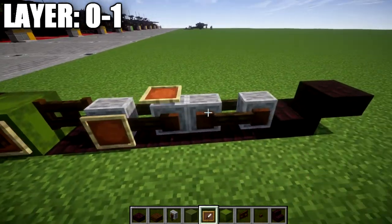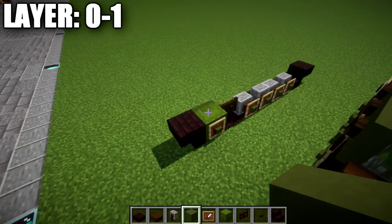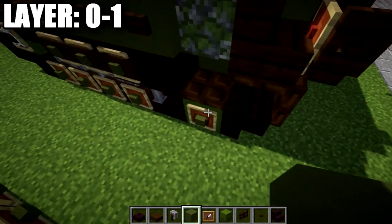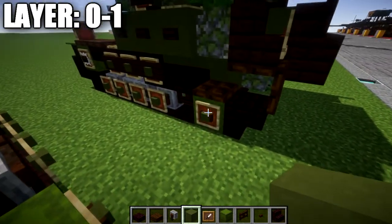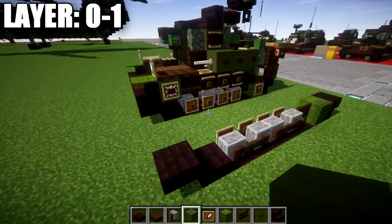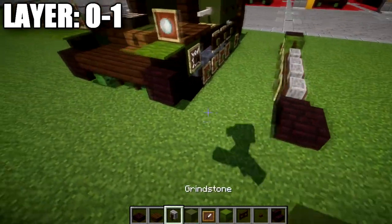On the shulker box and the grindstones, we're going to place down item frames, and in those item frames place down green terracotta blocks to complete the look of the wheels. For some console versions there is a conflict with putting buttons or signs in the same block space as an item frame. Unfortunately the best way to go about it is to remove whatever is affecting it — so if there's a button or sign there, just do the item frames instead. It doesn't look as great, but it's the only workaround we have.